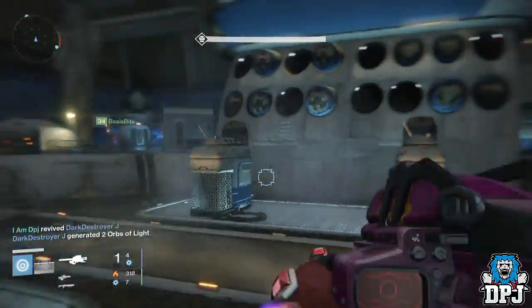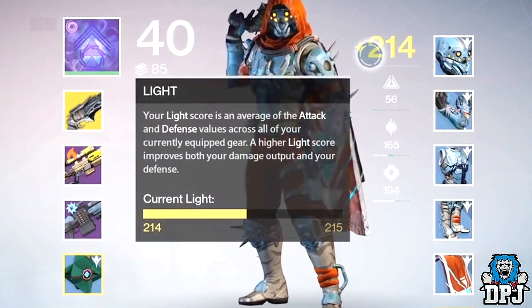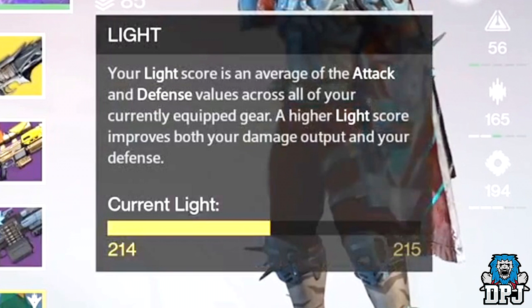Moving on to 18 seconds into the trailer, we see a Hunter in the character menu rocking some sexy blue rare armor, looking quite good. You can also see the artifact at the bottom right. You may also notice this Guardian is level 40 but has only 214 light — obviously because of the armor he's wearing. When you hover over the light level it reads 'your light score,' which I'm guessing is how we will refer to light level from now on. Your light score is an average of attack and defense values across all of your currently equipped gear.